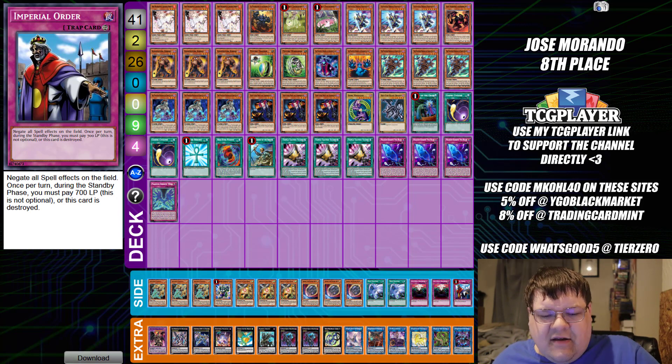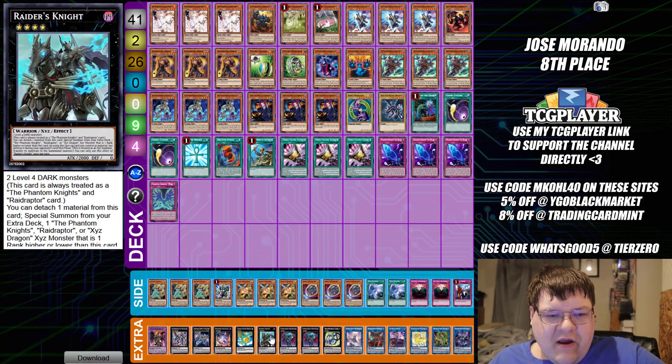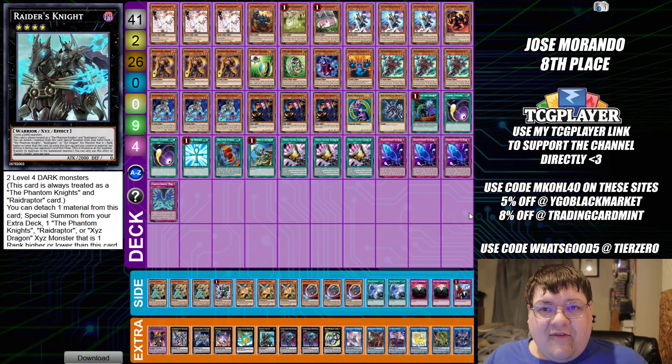Keep in mind, we're not playing the new Rank-Up Magic Quick Launch — the new Phantom Knights one they just got. I think a lot of people are just like, it's good, but understandably it's not like you can't just rank up through Raider's Knight and disrupt the opponent. Some builds go more towards that, but I feel like it just kind of bulks down on more dead bricks for your deck.